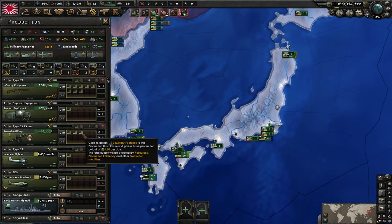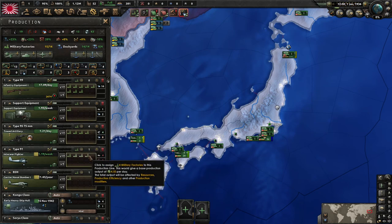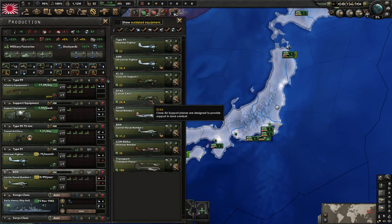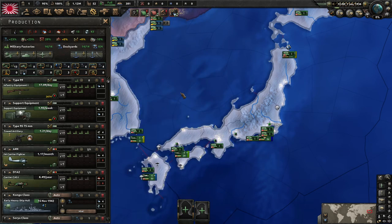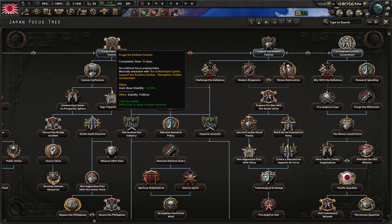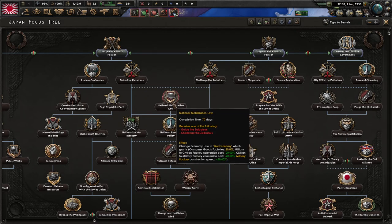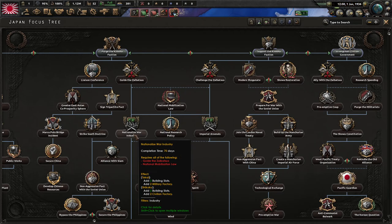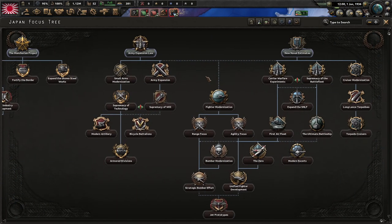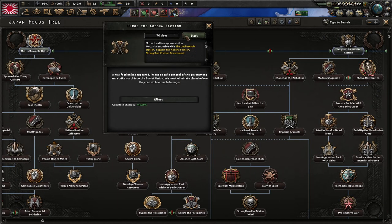You're gonna get eight factories then four. We'll do the interwar carrier caps change. The best doctrine path now: go down base stability, then over here getting more factories, do national mobilization law, war economy, less consumer goods, national research policy, then the military factory, then national defense. Then do the Marco Polo incident, ignore everything else, and come over here and get your Zero. That is what you're doing — let me know if there's a more efficient way.